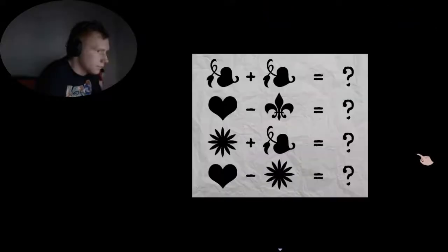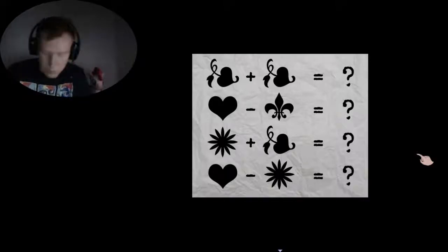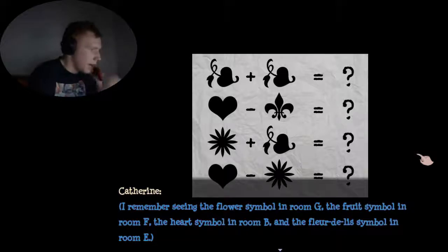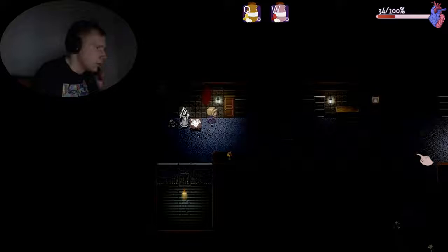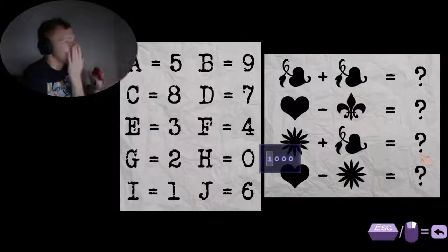So: fruit plus fruit — F plus F — is 4 plus 4 which is 8. Heart minus the saint — heart is B which is 9, saint is E which is 3 — so 9 minus 3 is 6. Flower plus fruit — G plus F — 2 plus 4 is 6. Heart minus flower — 9 minus 2 is 7. So the code is 8, 6, 6, 7. Oh wait, I could have just done something and it would have been fine. I have to go to the four-digit code.